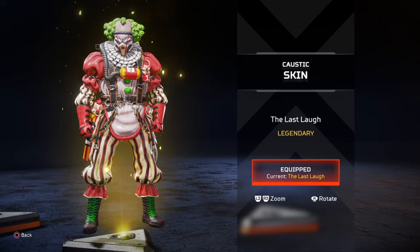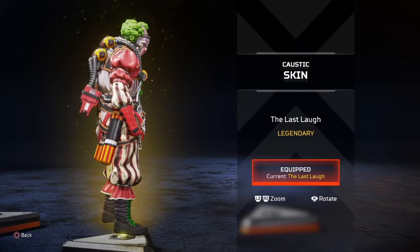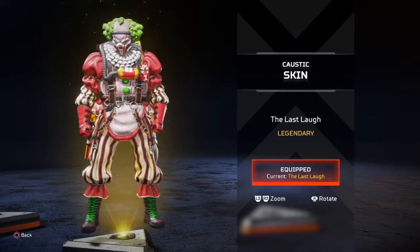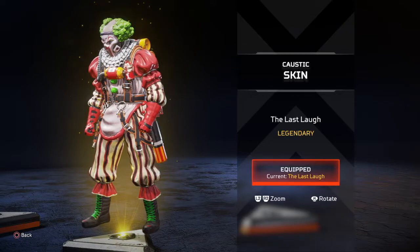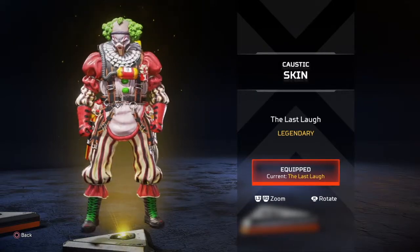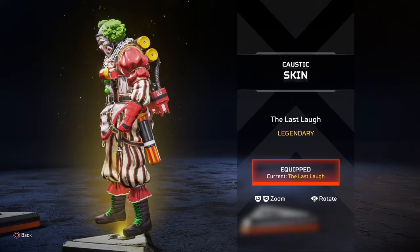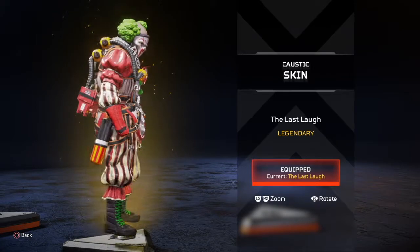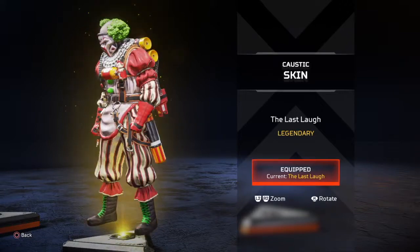The Caustic skin The Last Laugh is clearly a play on the clown look — green hair, clown costume, laughing gas clown. The only person laughing is going to be Caustic, because once you get hit with his gas you're going down fast. It's a sinister, scary clown face. There are a lot of cool legendary Caustic skins, but this is hands down one of my favorites. Two thumbs up and a toe up — they outdid themselves with this one.